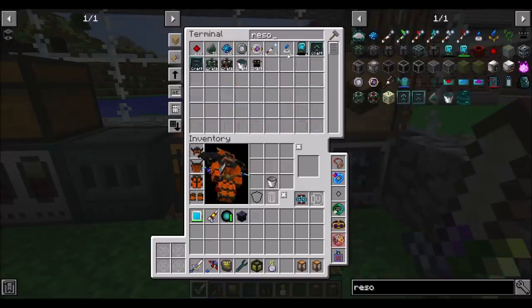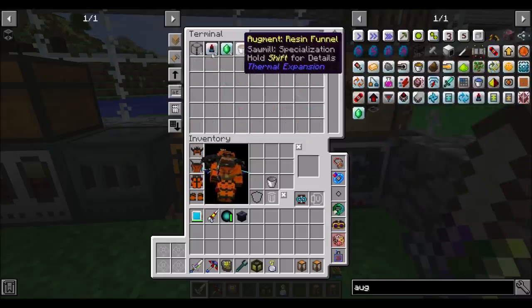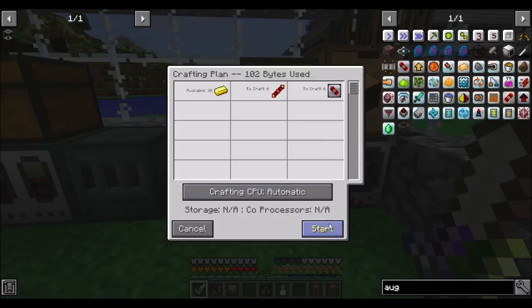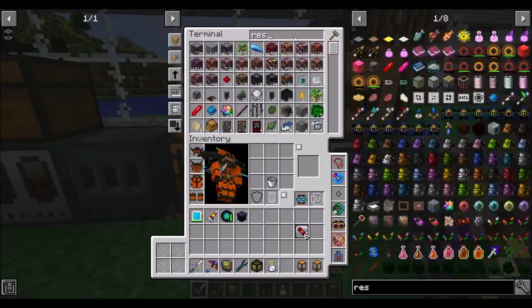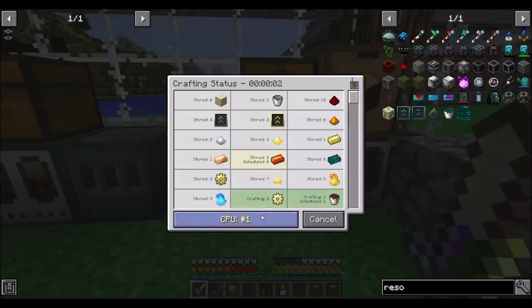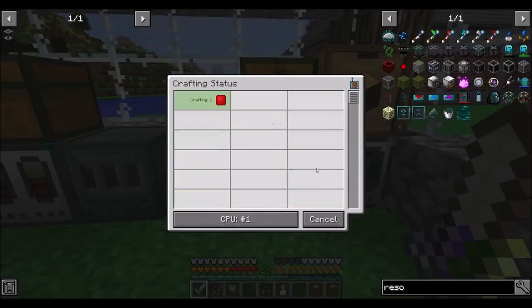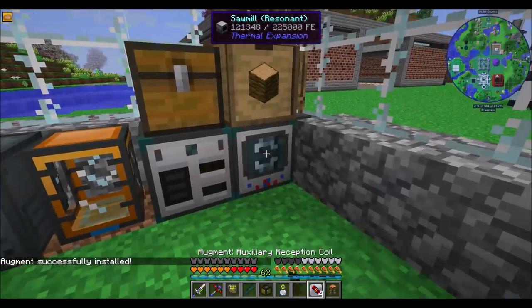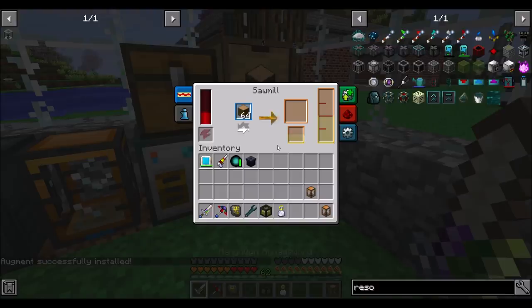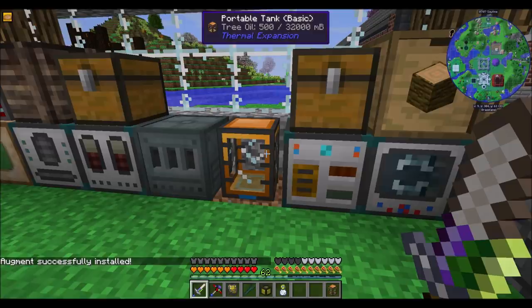Can I have a resonant conversion kit times two, and some augments — how about six of those? I do want to go check on Buddy over there, because making 32 of those things at once was probably a tall order. There you go, now we're cooking. That should get us our tree oil in no time. So we'll just leave that be and theoretically we'll get a bunch.